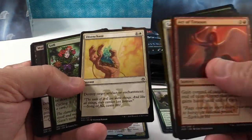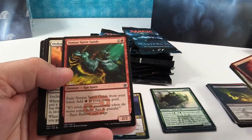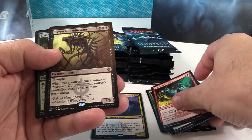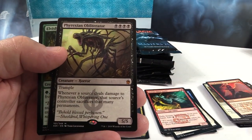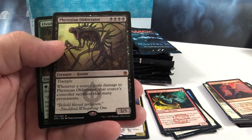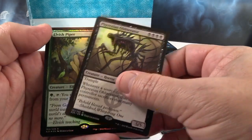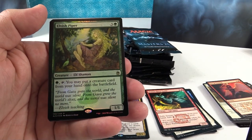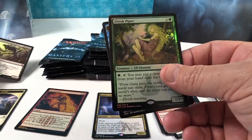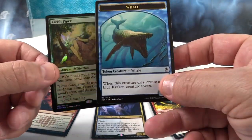Disenchant — man, I remember that, cool art. Simian Spirit Guide — that's a cool uncommon. There are actually a lot of uncommons in this set that are like two or three dollars each. Oh, Phyrexian Obliterator! Okay, that's the first mythic right there, and that is a good one — like $15-16 something like that. That's a good mythic. Really cool, and we got an Elvish Piper foil! Sweet — got a rare foil already. I am thrilled — Elvish Piper is actually a creature I really wanted from this. And we have a Whale token.